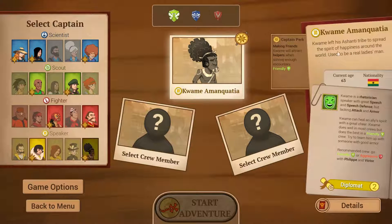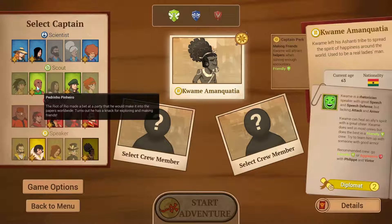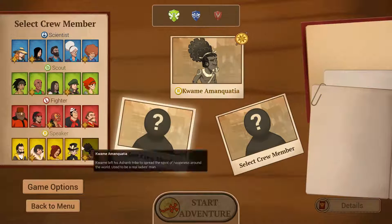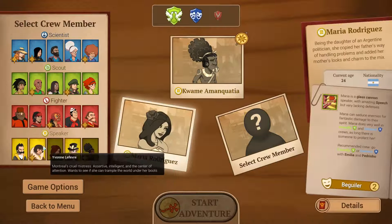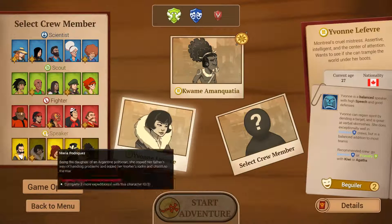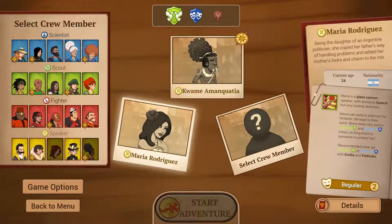Kwame has left the Azizi tribe to spread the spirit of happiness around the world. He's a rhetorician speaker with great speech and speech defense, but lacking armor. What he says is you want to be friendly or aggressive - go with Felipe or Victor. Once we do this, we do have our captain here. We get diplomatic points, and there's some other traits we can get. Making friends with Kwame will attract helpers when solving enough friendly encounters. So we're going to try and be friends with people. We can even select different idealists or different people, even people that were listed as captains.